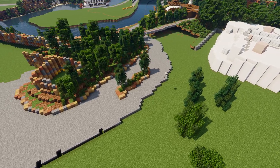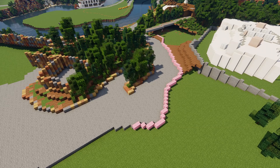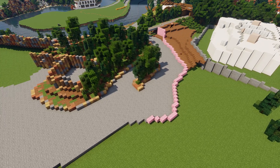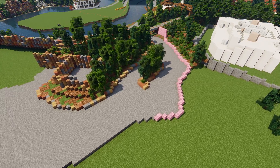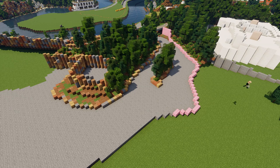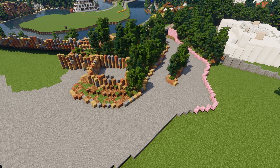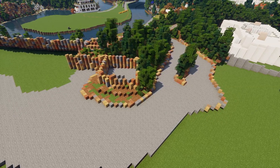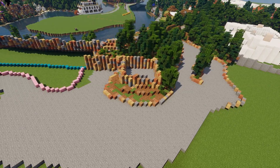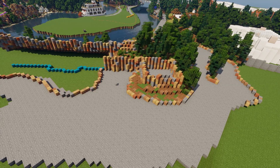Now we're coming in and filling in all these planters and getting all these pathways laid out. A lot of this video is tree placement, terraforming, and bush designing. After I build that building, I come back and — I haven't seen the Star Wars movies, I know, come at me in the comments — but I build one of the spaceships. I think it's an X-wing. I hope so, or y'all are gonna be after me in the comments.